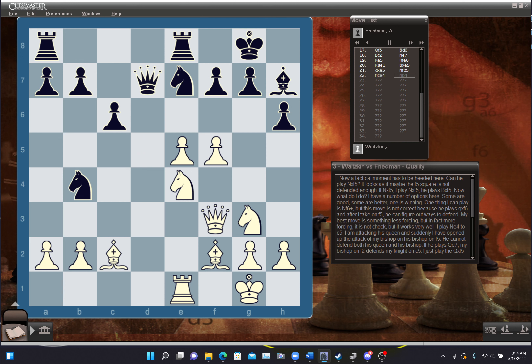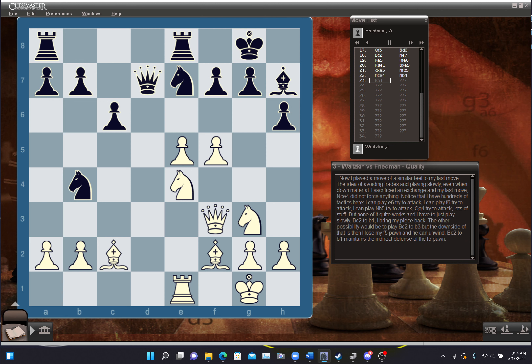After I played knight c4, he played knight to b4 because his pieces were so tangled up. His knight on e7 was an uncomfortable piece, and I was threatening maybe to play f6 to attack the knight on e7 and bust open his kingside. He had to untangle a bit. I played bishop c2 to b1 — a patient move maintaining the indirect defense of the f5 pawn. Bishop c2 to b3 would lose my f5 pawn and let him unwind. Now my opponent played knight e to d5, trying to unwind his pieces. But his knight on b4 does absolutely nothing. He's just tried to compensate for the spatial disadvantage.